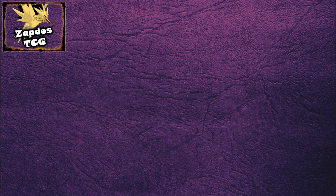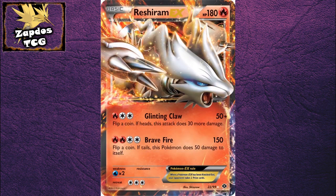What's up, it's Zapdors Tissue J here and this episode will be about Reshiram EX. This card is from our latest set, Next Destinies — so is it playable?